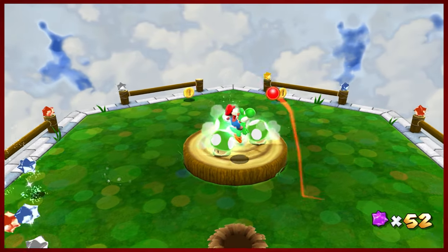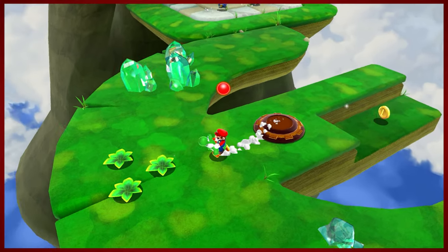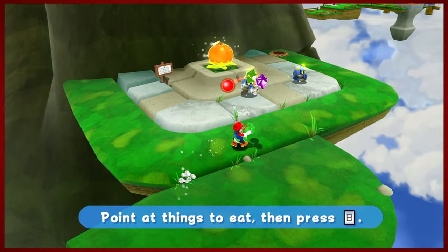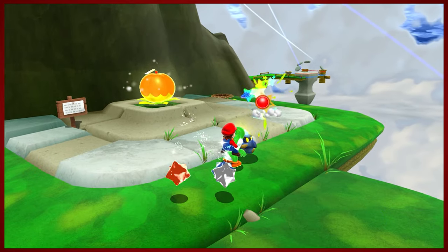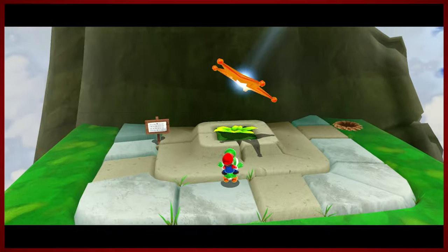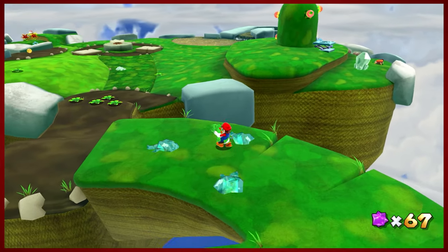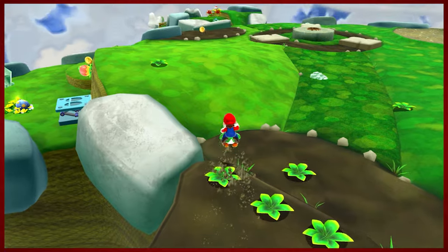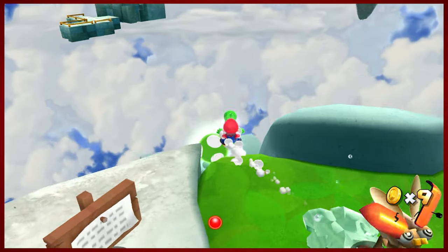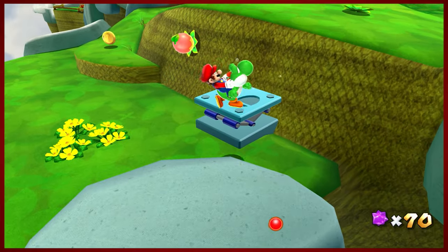We'll grab two of those lives. Don't really need many of them, to be honest. Don't really see myself dying enough times to the point where I would need fifteen lives. But this looks like a pretty special berry — it is, it's a launch star. Before we do that, let's make sure we've done everything. There's a little area over here that we have not explored yet. There's a life over here and more bugs to eat. Yoshi's got a pretty tenacious appetite.